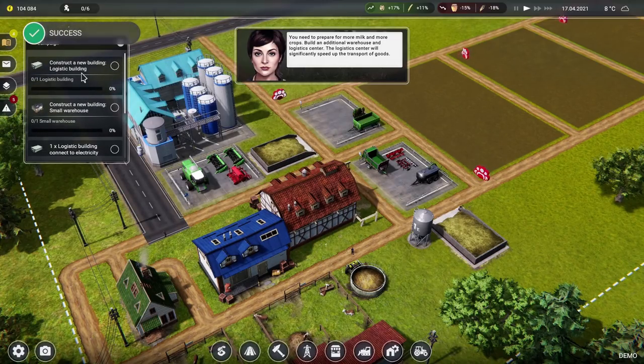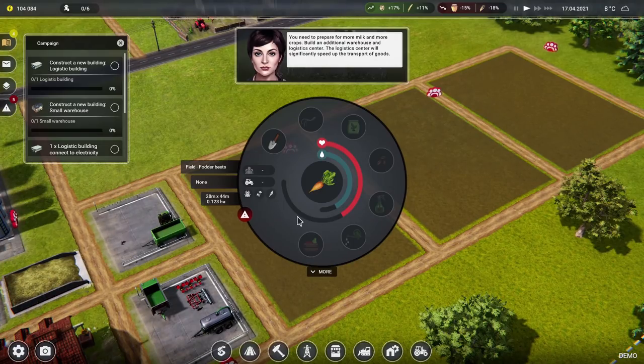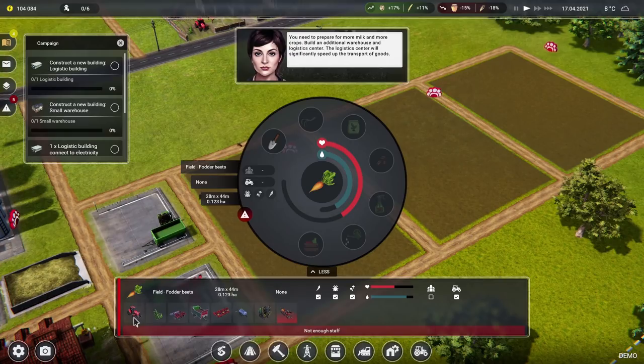A logistics building! You need to prepare for more milk and more crops — build an additional warehouse and logistics centre. The logistics centre will significantly speed up transport of goods. We have our own little sort of truck stop type thing. How do we sow the field? I don't know how to do it yet — not enough staff.